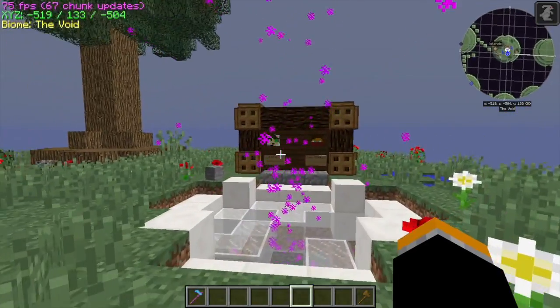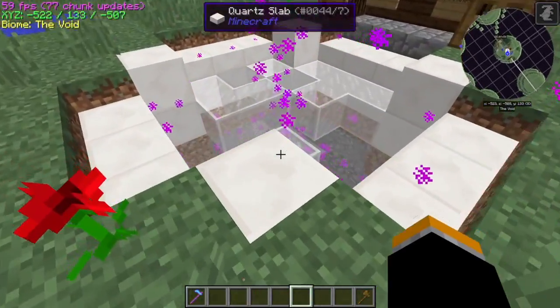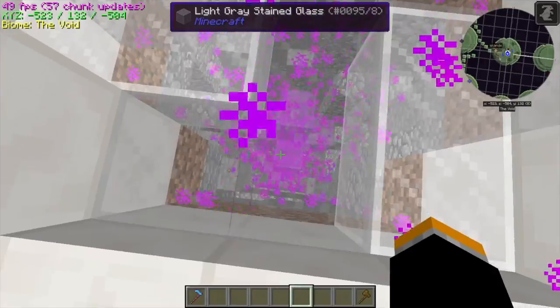Here's the spawn island, which Amazegank or Alex already decorated. I added in the particles to make it look like a really cool portal.